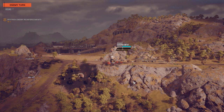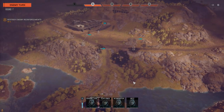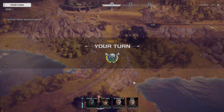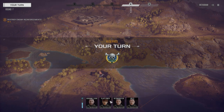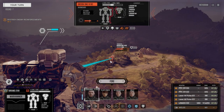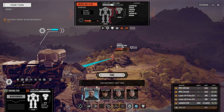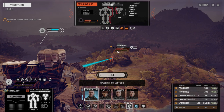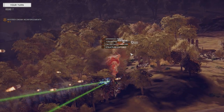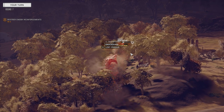We have enough resolve left for some precision strikes. The great thing about this raid is that up until this point in the series, we've been kind of a slave to whatever we could grab. But because we're full pirates now, we're not beholden to anybody, so we get full salvage off everything. We're going to go after the leg — I'm only going to use one PPC. I don't want to kill this guy. That should take the leg. Yeah, there we go — we'll knock him down.